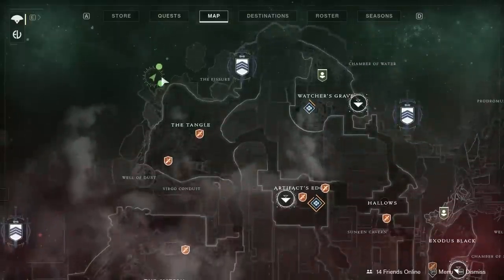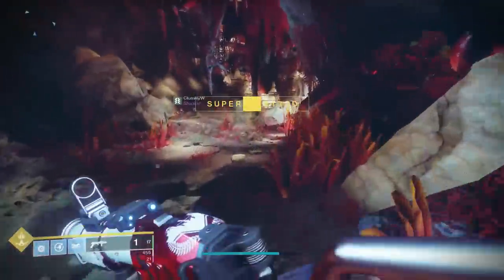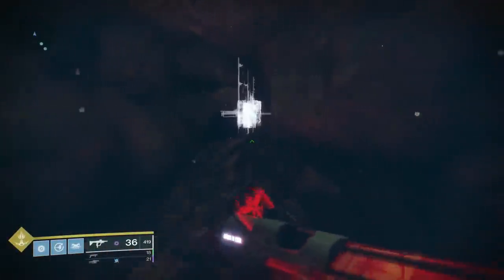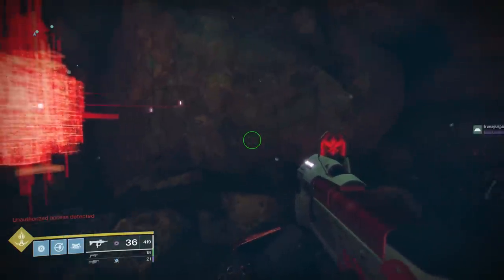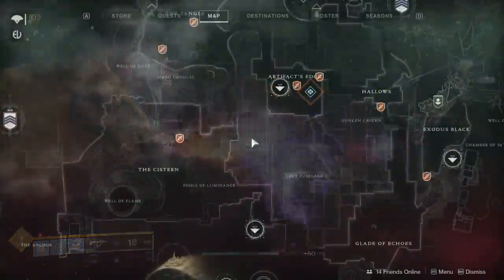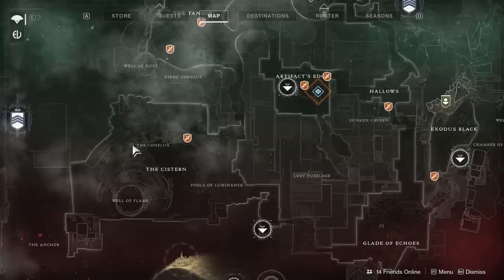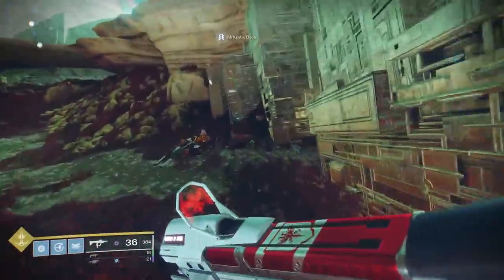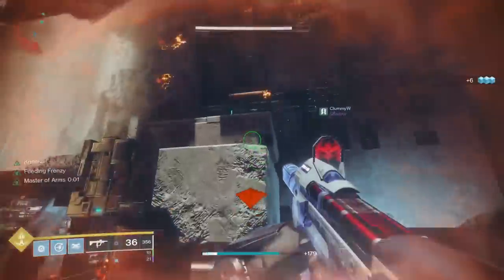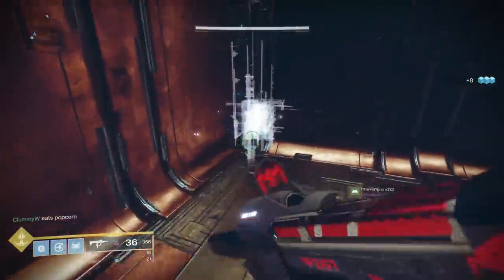Moving on, the next Lost Sector you need to go to is in the Tangle area. Head there, and pretty soon after just entering this Lost Sector, the Vex Core is off in a little cave. The same thing is going to happen — unauthorized access, kill a few enemies, then scan it again. This happens for the third one as well. For the third one, head to the Cistern area of Nessus and go to the Lost Sector underneath the waterfall. Upon entering the main area where enemies are spawning, stop and head up and to the right. There's somewhere you can jump on with a little hidden passageway, which has the final Vex Core you need to scan.